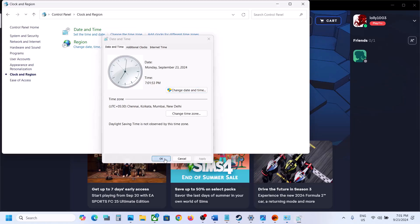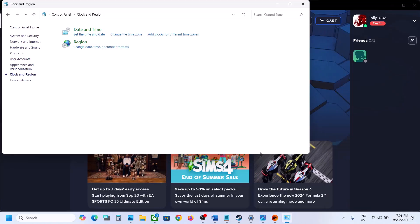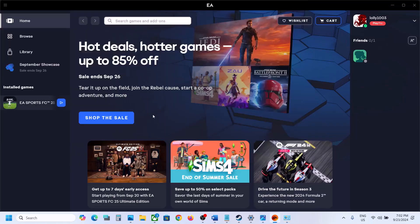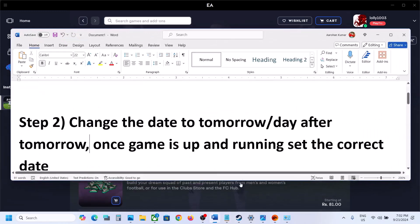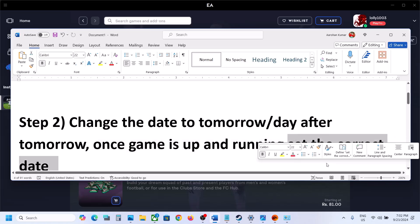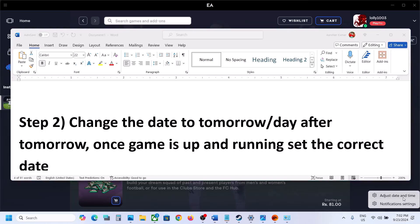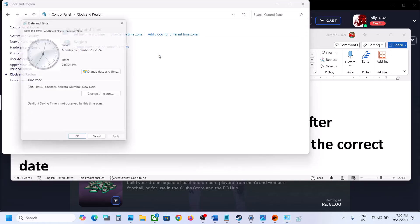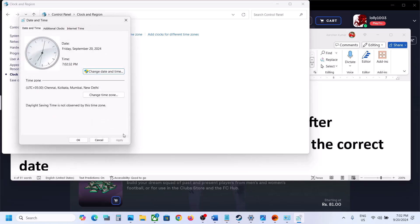Once the date is changed, launch the game. You should not receive the error now. Once the game is up and running, set the correct date back. Go to Control Panel once again and change the date to the right date — today's the 20th, so set it back to 20th.